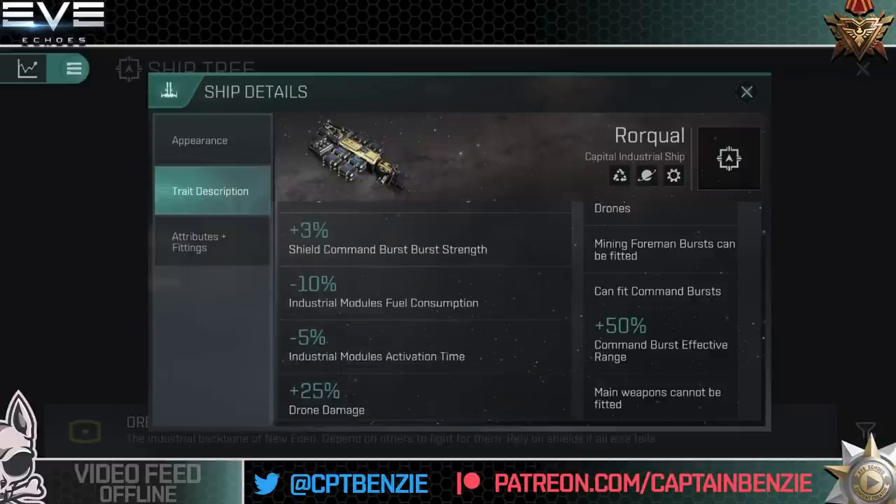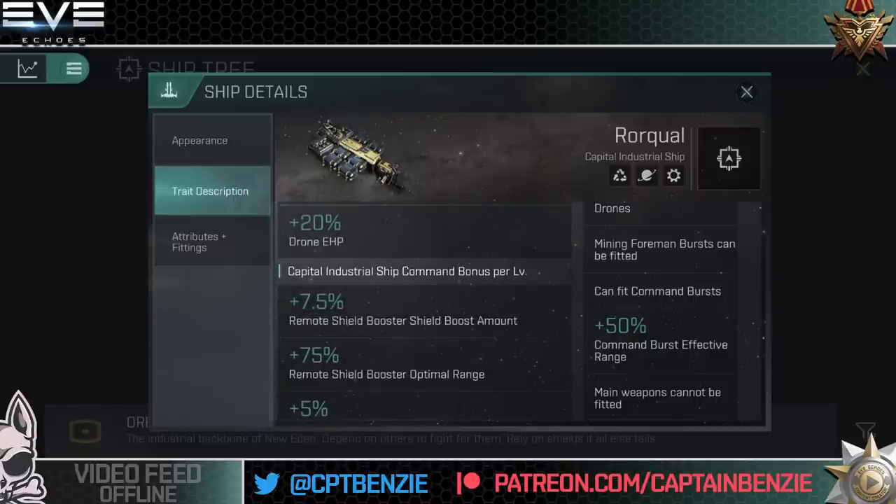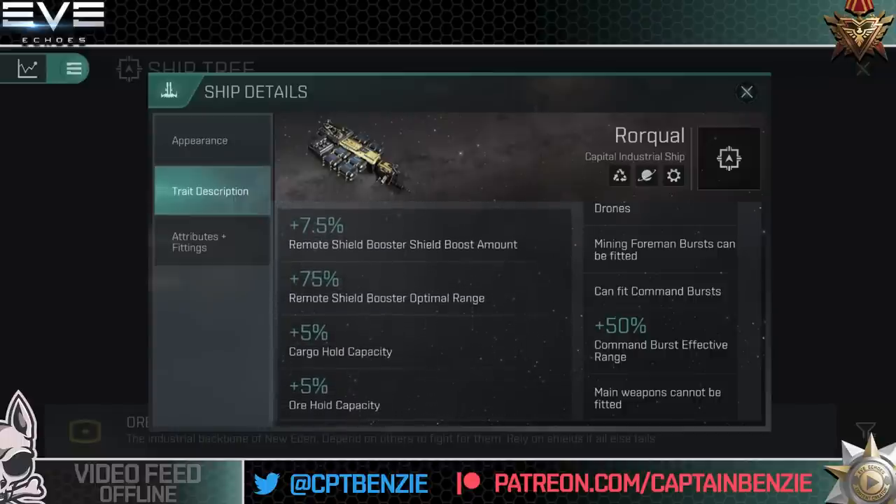Capital Industrial Ship Command gives 7.5% remote shield booster mount — 37.5% at full training — and 75% remote shield booster optimal range, working out to 375% increase at full training. So remote shield boosters are what's going in those high slots. Cargo hold capacity increases by 25%, which means that 400,000 cubic meter ore hold is actually going to be 500,000 cubic meters at full training.